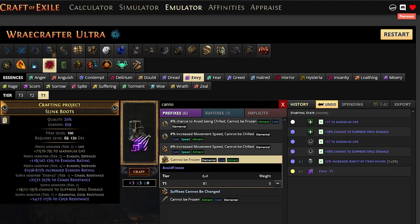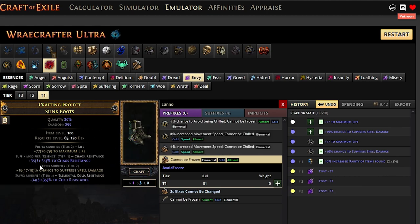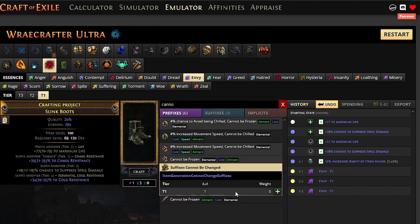And another suffix of our choice. We'll throw a few, and when we have the suffix we want — for example, a resist, preferably tier 1. I won't do it here since this is just an example, just so you can see. Once we have these three suffixes we want, we go to the crafting bench and craft 'Suffixes cannot be changed.'